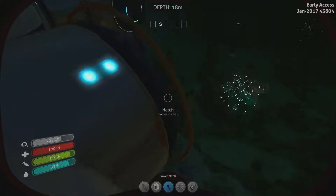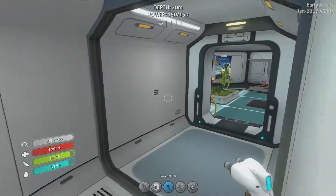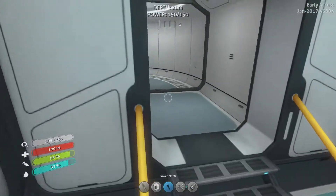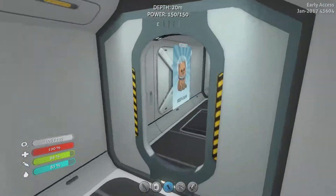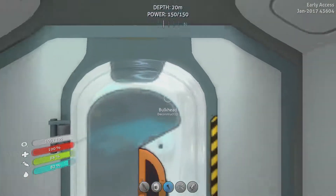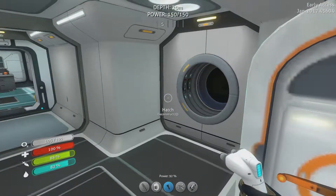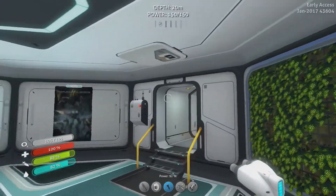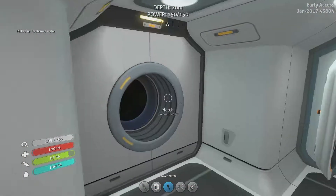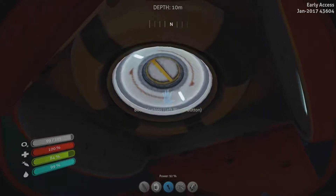I'm gonna grab a couple of titanium and put a bed on the Cyclops. But anyways I'm gonna head over to the Grand Reef. And I added the bulkhead to separate the two parts of my base, just for shiggles. Yummy — reclaimed water. But anyways I will meet you guys over at the Grand Reef before I keep babbling on.